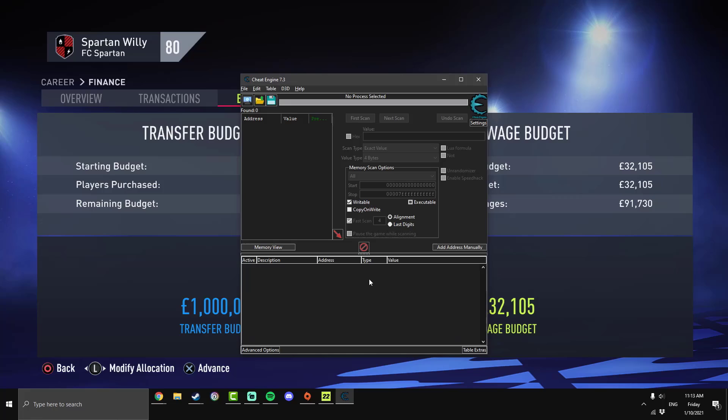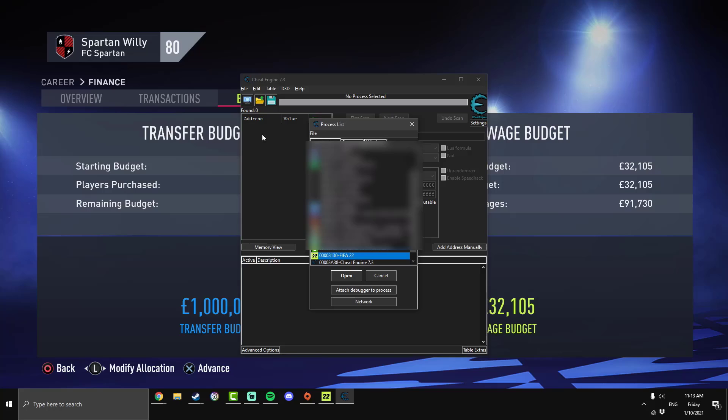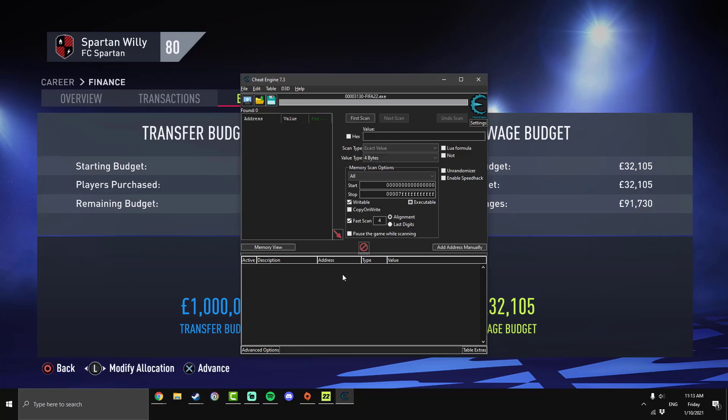Here we are in Cheat Engine. We're going to have to select a process — click the button in the top left corner. If you have two FIFAs open, I recommend shutting the launcher by hitting the X button, so you only have one process to choose from and don't get confused. Then select FIFA 22 and open it.